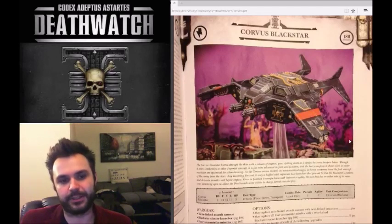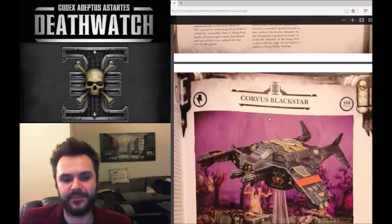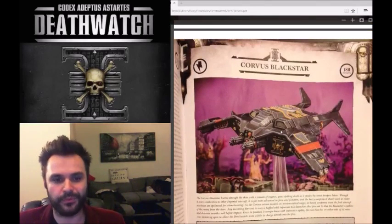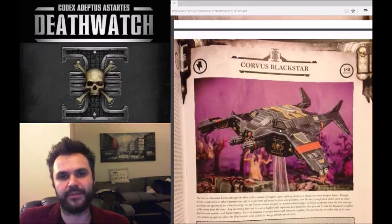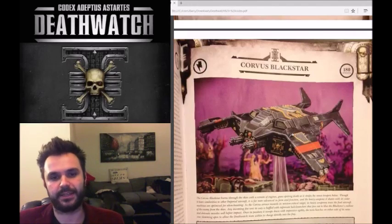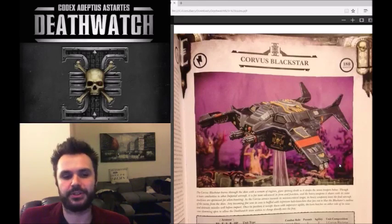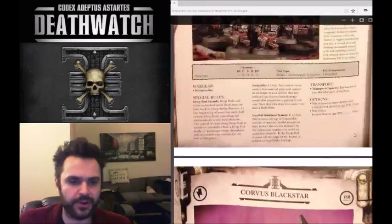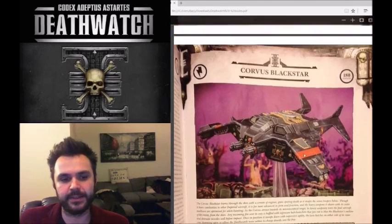If you do want to run the Corvus Blackstar, use it as a gunship with a very small assault unit inside - something as little as just one terminator or two vanguard veterans, to give you the threat of going into hover mode and launching an assault unit. With the Death from the Sky supplement, the Blackstar can give you plus one or minus one reserves if you have more flyers in reserve than your opponent - useful if you're planning to deep strike lots of terminators.